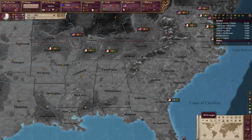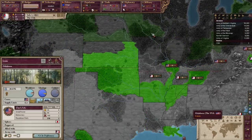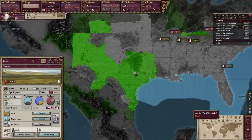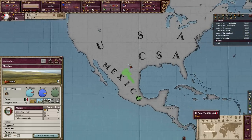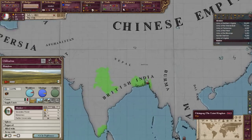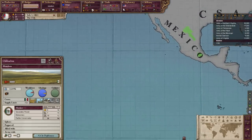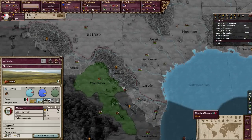The new map modes are RGO output — you click on one thing and it shows you in green everything else that produces the same thing. So it's kind of useful because now you can see, for example, dyes — these are the ones that make dyes, which is probably the rarest resource in the game. Sulphur is also pretty rare.